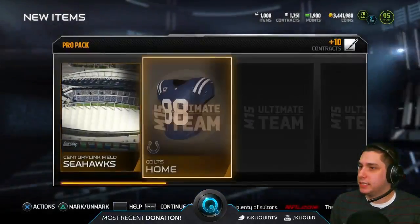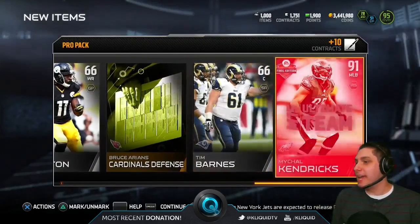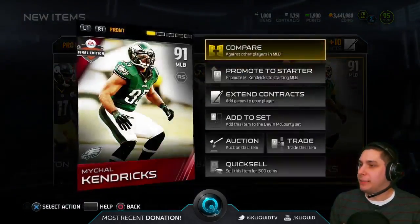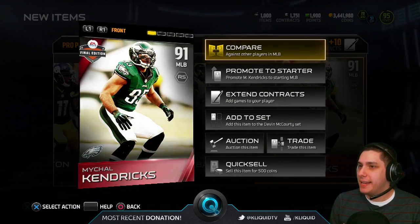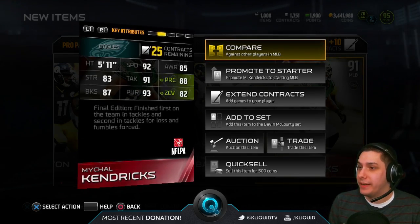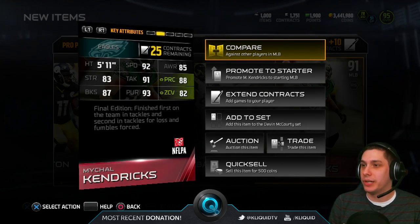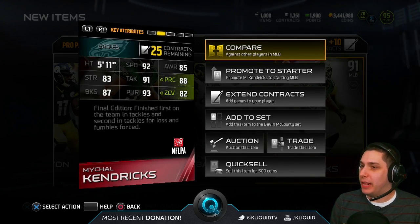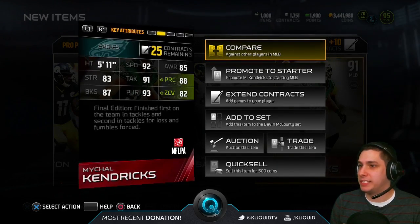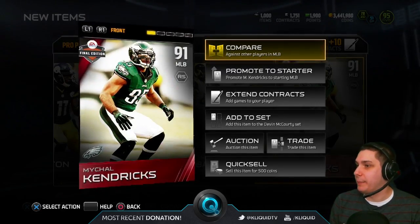And an Elite! We get Michael Kendrick's Final Edition — a decent card here for sure. This goes into the Devin McCourty set. Pretty solid pull here for our second pack. He's a good player with decent speed, kind of short, but not bad overall. Decent play recognition, decent block shedding, though his strength is pretty low. But I love the fact that he's got so much speed at the linebacker position. Definitely a solid pull in our second pack.